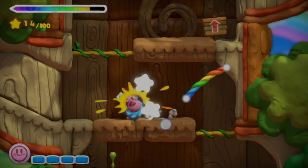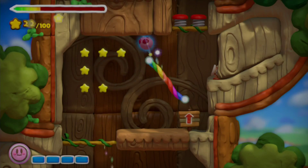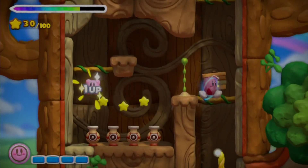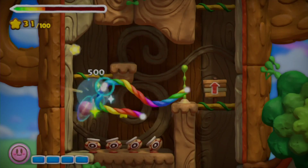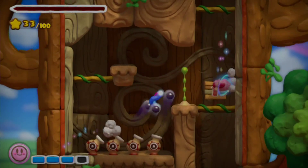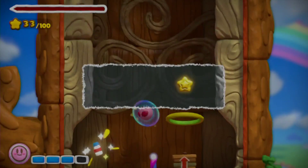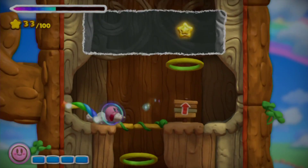Let's see through these enemies. Let's see what's up here. I got a one-up, let's collect it. Let's go up the chain. I got health, let's collect it. I got a star, let's collect it.